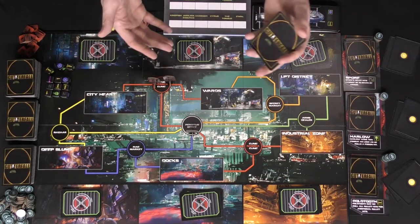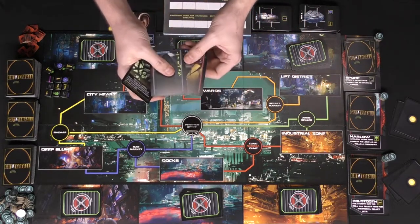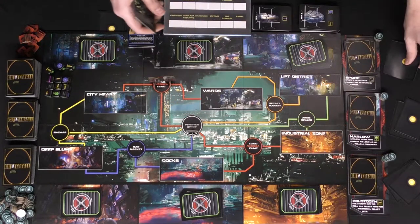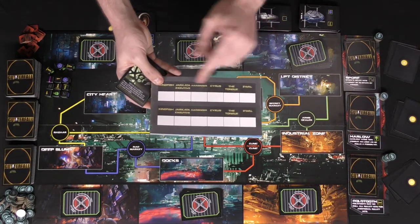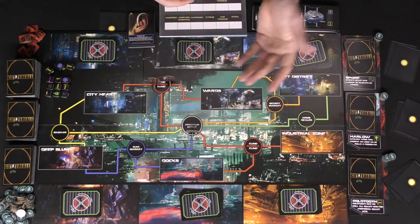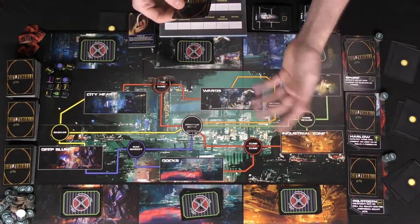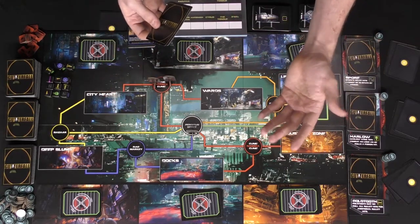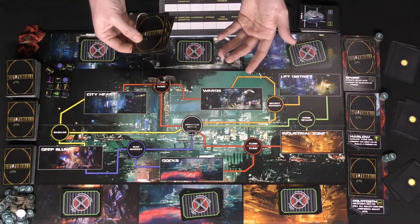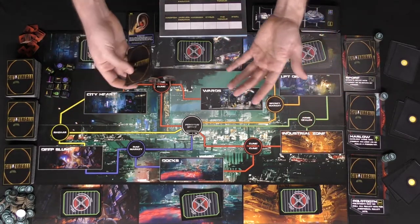If you defeat a player in combat, you take their currency and can look at the cards in their hand. This gives you knowledge to determine which Supremacy has the amulet. Once you've marked down enough on your tracking sheet — for example, if Zwal is the last one remaining — you'll know Zwal is the Supremacy with the necklace. You can then go find them in one of the district locations, and if you do that first, you win the game.